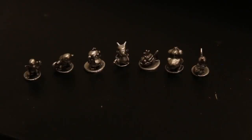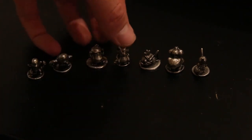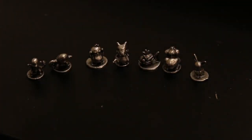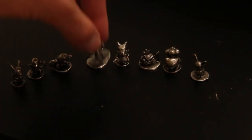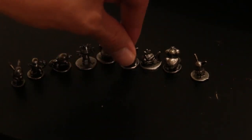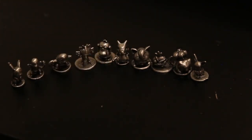Here are the characters you can play as in the game: Charmander, Squirtle, Psyduck, Cubone, Magikarp, Bulbasaur, Eevee, Pikachu, Meowth, and Jigglypuff. It's a pretty cool set with lots of choices for your character. I think it's pretty awesome.